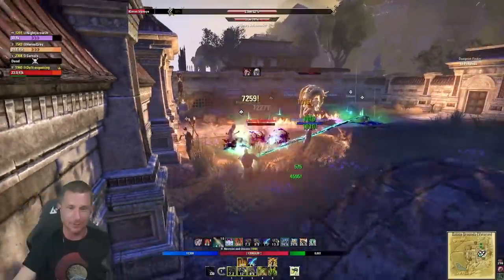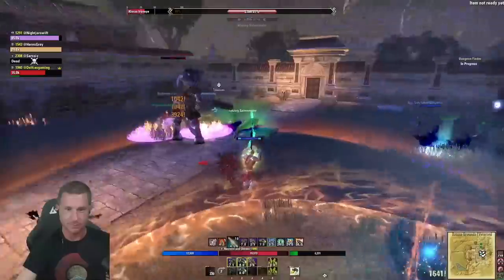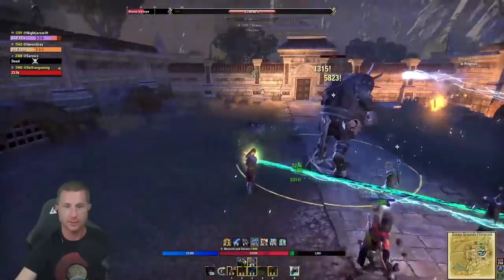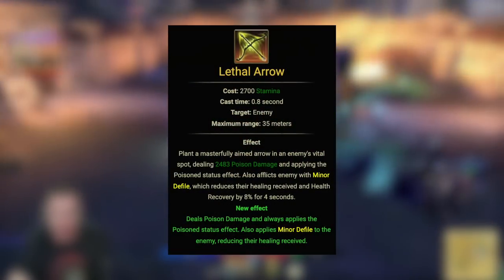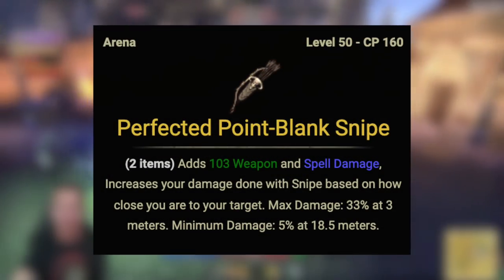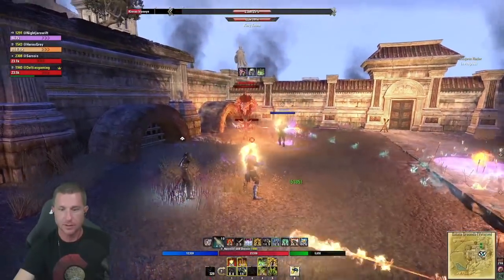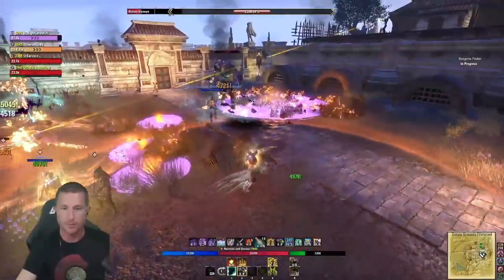For weapon choices we're going to go bow/bow. The reason is you have arena-style weapons that amplify specific skills. If you use two different bows you can amplify two different abilities. On the front bar we're going to have Lethal Arrow — our main spammable — amplified by Perfected Point Blank Snipe, so if we're up close in PvE we're still going to hit very hard. The Necro is a little different in that you won't use your main spammable too frequently because you have another hard-hitting ability you'll prioritize: Blast Bones.